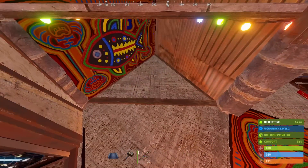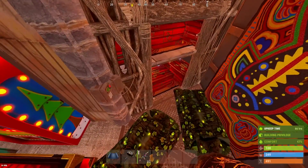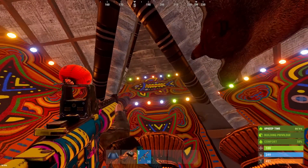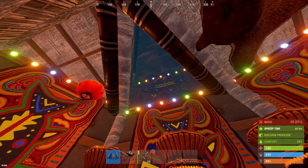Going down through the sealed bunker, we have our entrance to the main core. To open the bunker, simply destroy the twig door frame. This changes the stability of the ceiling, destroying the triangle. To reseal, just replace the single door frame and the triangle.